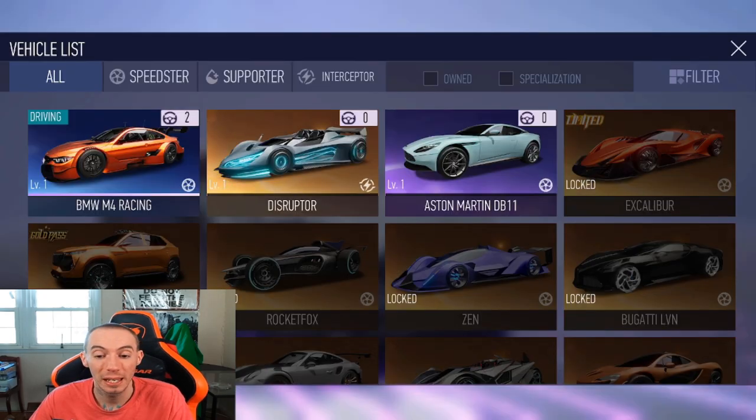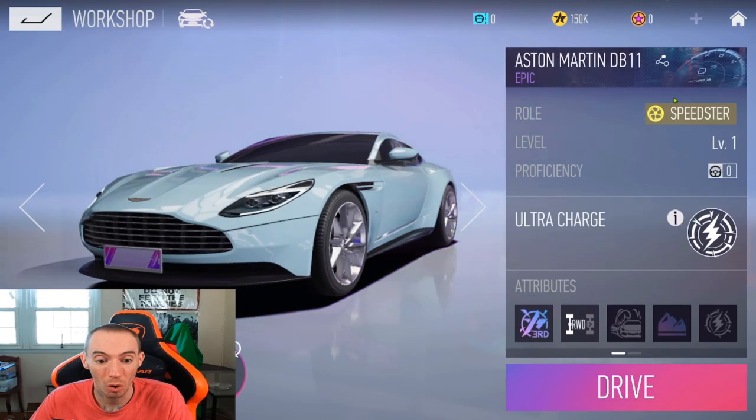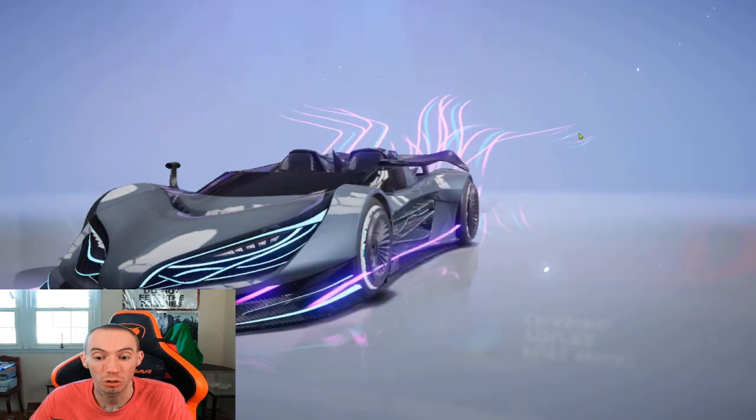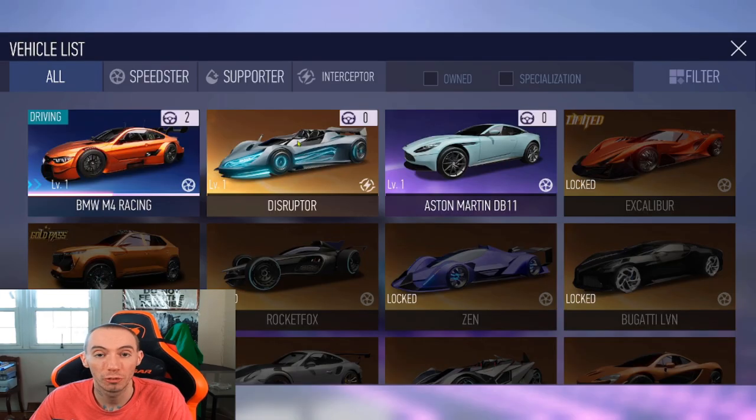The game immediately already gives you an Aston Martin, which fills the speedster role. If you're re-rolling, try to re-roll for the Disruptor, which is an interceptor type. When you first start and have to choose between those three, I would go ahead and choose the support vehicle so you start off with one of each type.